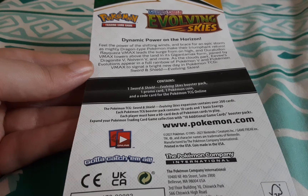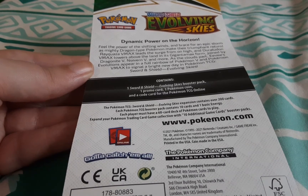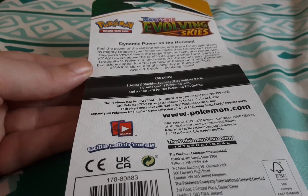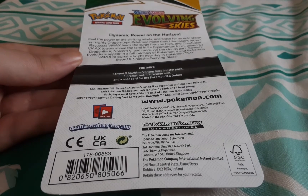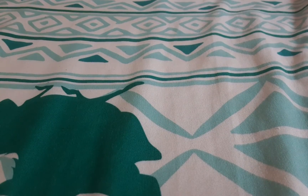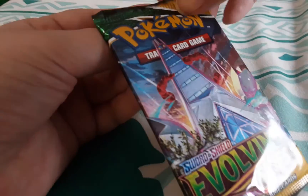So you get one Sword and Shield booster pack, one promo card, one Pokémon coin, and a digital trading card game code — and actually two codes because you get one inside the booster pack too. I think it's a really good deal. Let's open and see what I got.